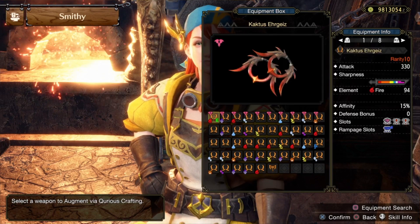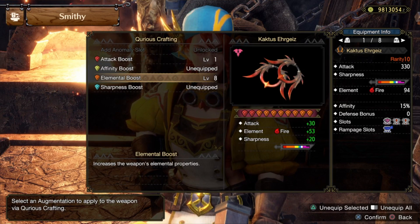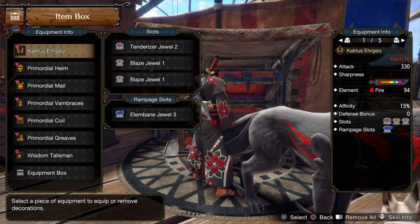Moving on to our curious weapon crafting — for our Cactus Air Gauge we should have Attack Boost level one and Element Boost level eight equipped.